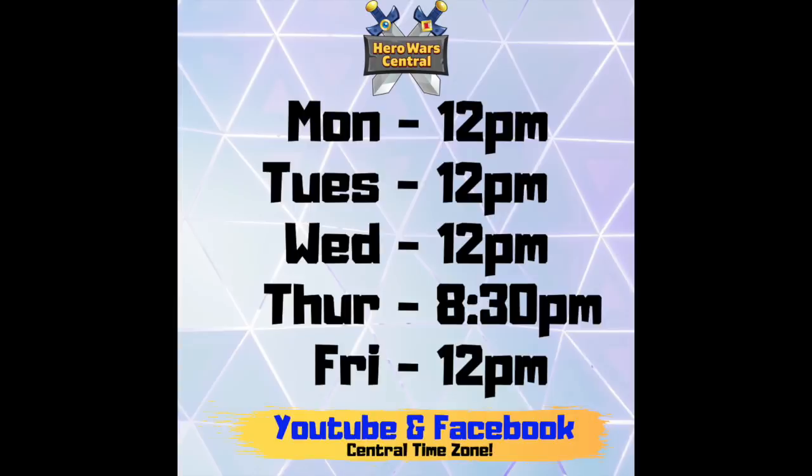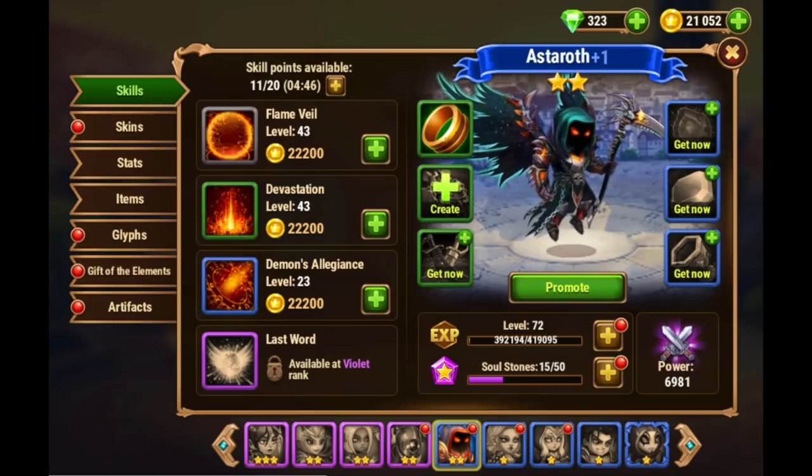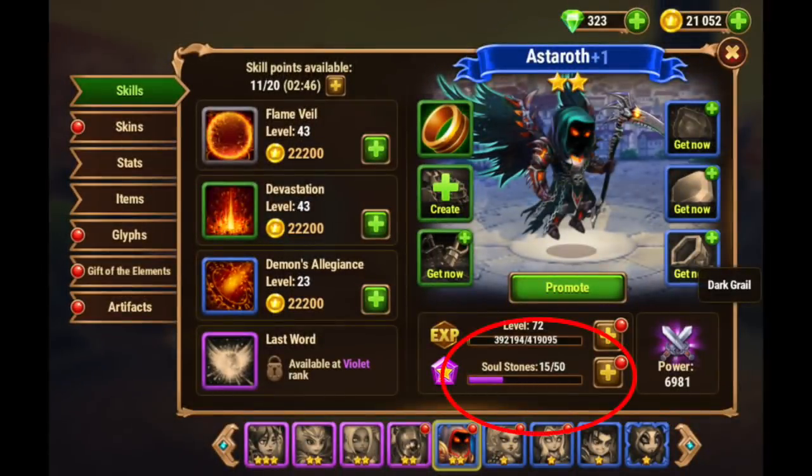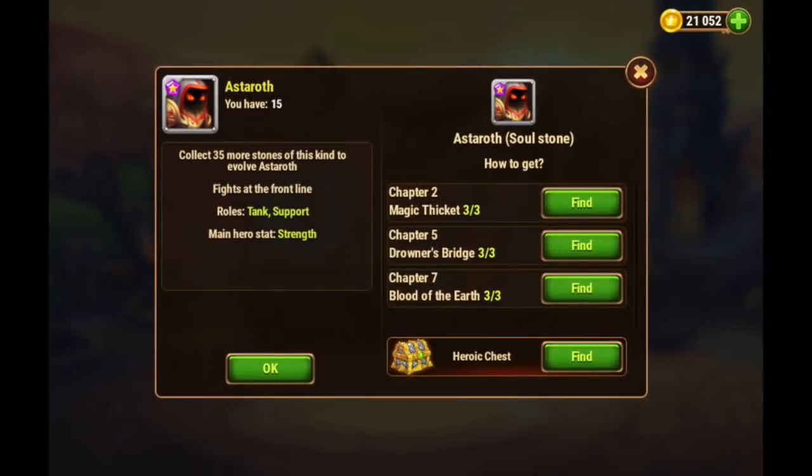Where best to spend energy? What specifically am I talking about? I've got Astaroth floating around on screen here, and Astaroth is what we would call a campaign hero in that you can get his soul stones from missions from the campaign. You can see here Magic Thicket highlighted up in the top right, and if you click on his character screen and then click on the soul stone button, you can see that he has these three missions available. I think this is a Facebook screenshot, so the mobile and web locations might be different.